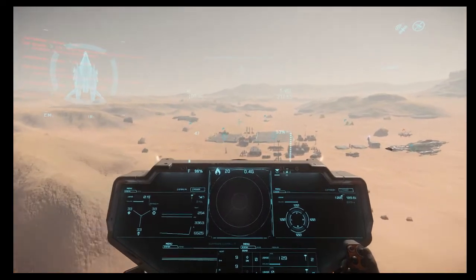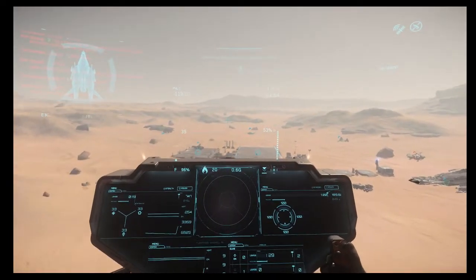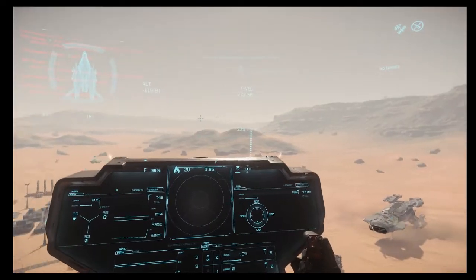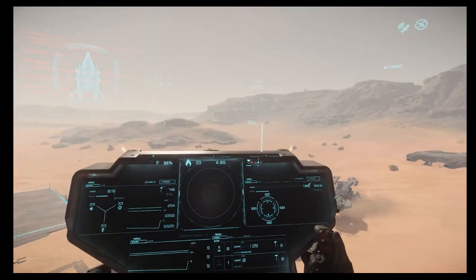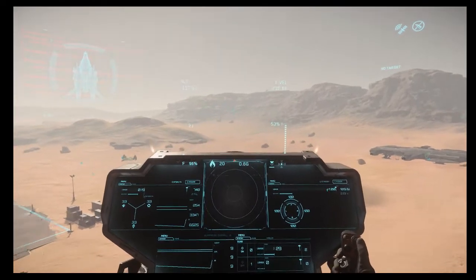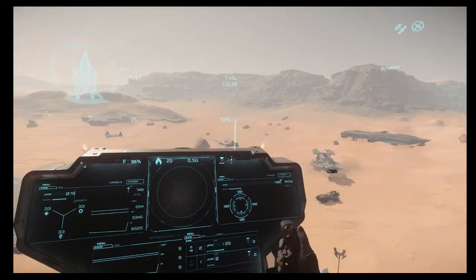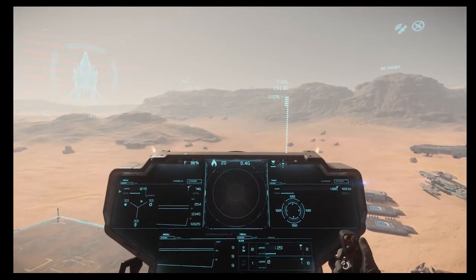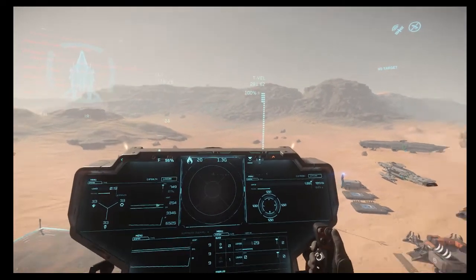When you're upside down, make sure you thrust down. And when you're right way up, thrust up. Okay. Re-approach — let's do it again without cheating.